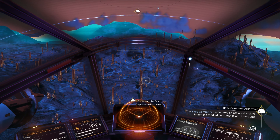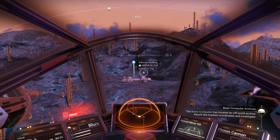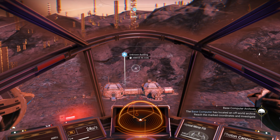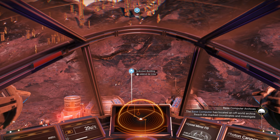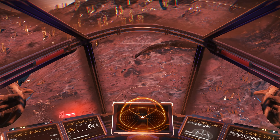It's a pillar planet - that might be the right place. Let's go here - unknown building, attack possible. This has to be the place, doesn't it? Let's do a landing.